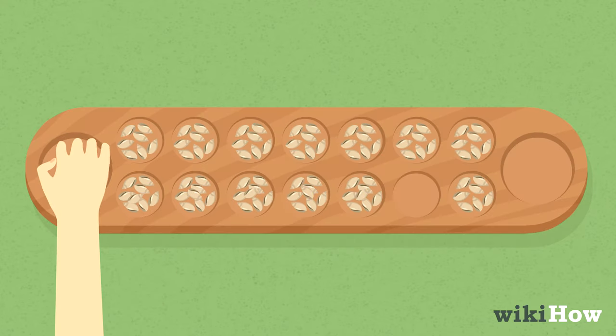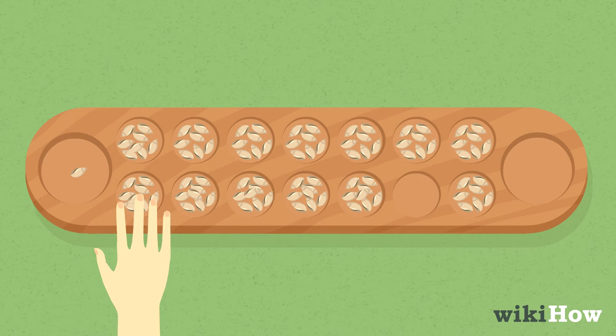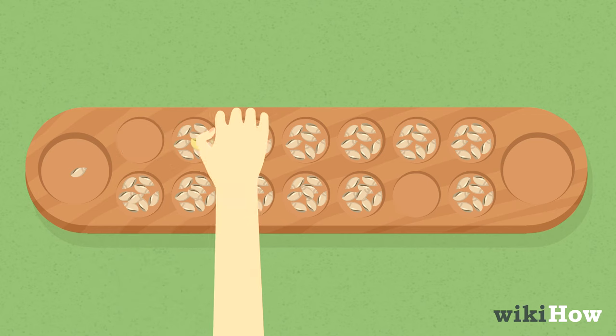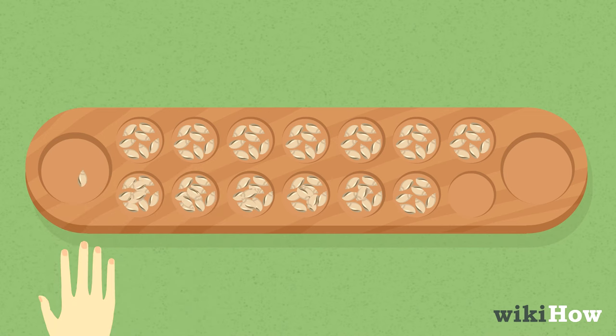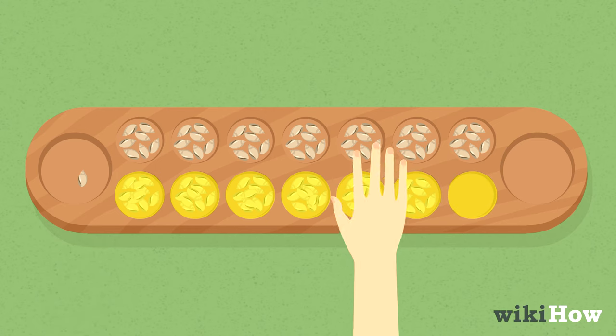If a player's last shell drops in an occupied hole, the player picks up the shells in that hole and continues around the board. If a player drops their last shell into their own home, they take another turn and choose another one of their holes to grab shells from.